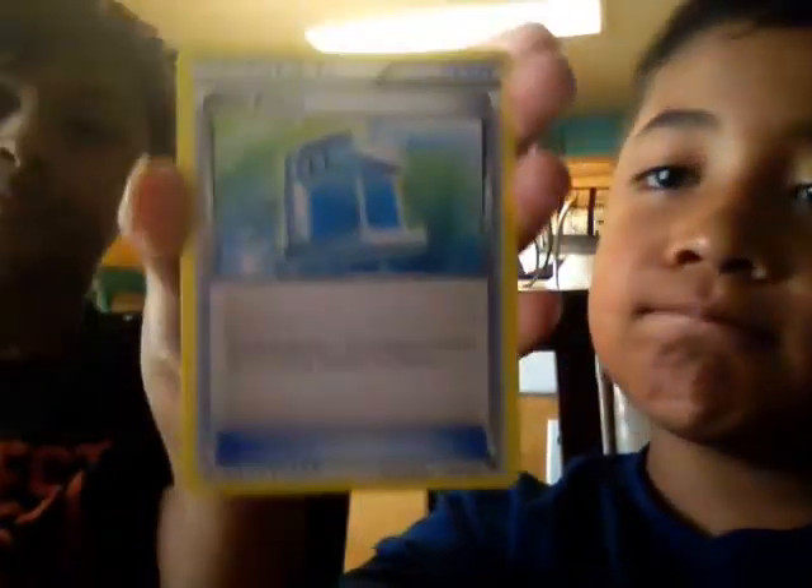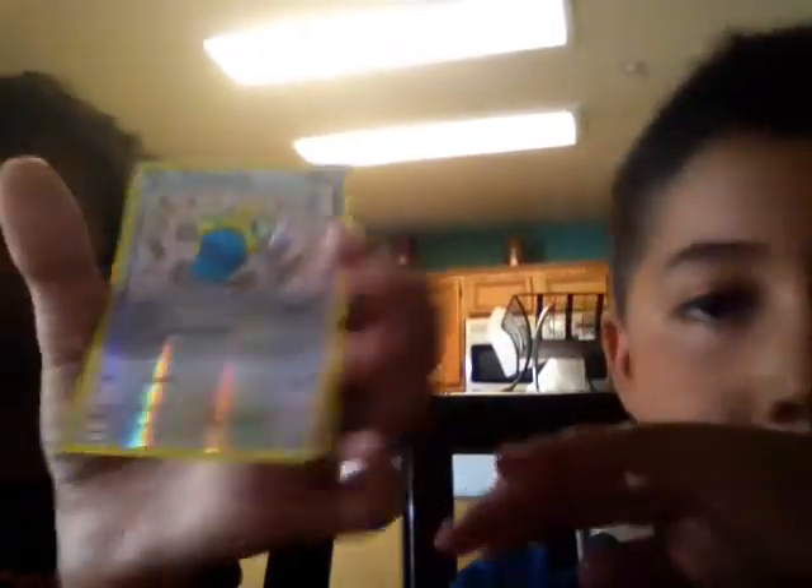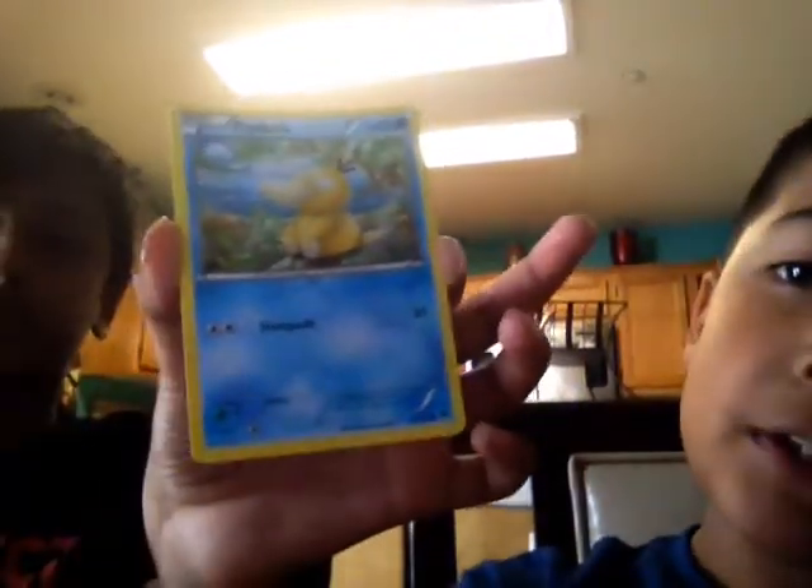Max Potion. We got Fighting Fury Belt — pretty good, I love those two. We got Slowpoke, which I hate. Oh, it's a holo. Or a reverse holo. Dunsparce — pretty cool. We got Psyduck. Thanks to everybody who has Psyduck. I don't. You got Phantom? I don't have Phantom. Drowzee, which I don't have either. These are some good cards.